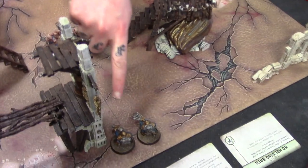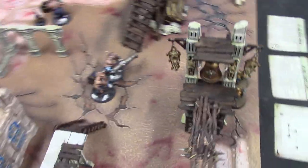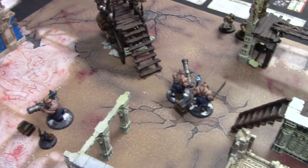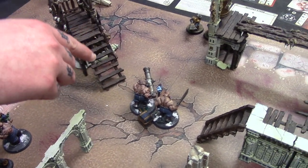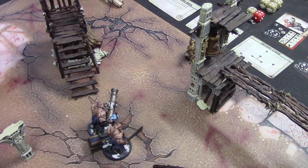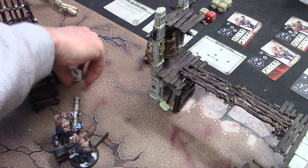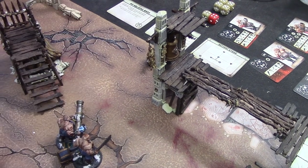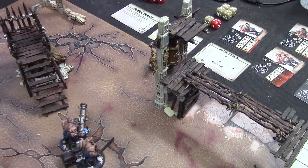I'm going to activate this guy twice. He has two shots at strength five, and I'm going to shoot your leader. He's got four wounds — I'll try to take some wounds off him. I do need threes though, but I only have two shots on each one. That first one does four damage, and the second one also does four damage. So he takes eight damage points.